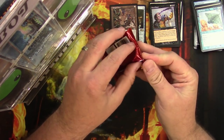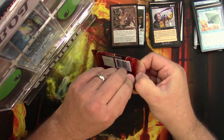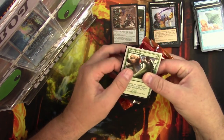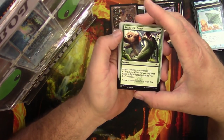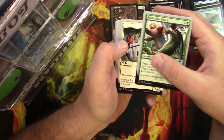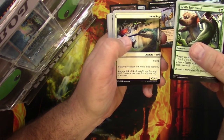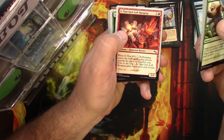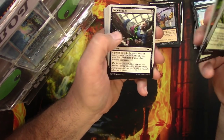Moving on — next up, a pack of Unstable. I don't think these would be tampered. Looking for a foil basic land. Got a really epic Punch-It, Chop-It... got a humming something, got a Stinging Scorpion — it just gets left hanging! I love Unstable.